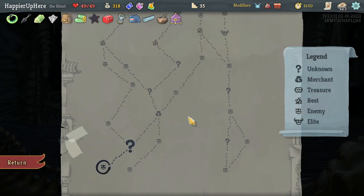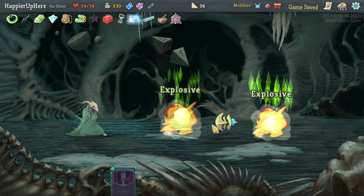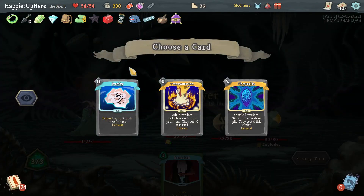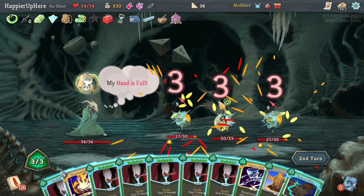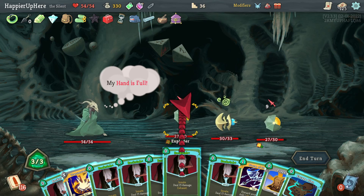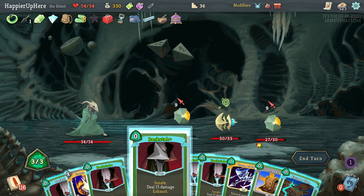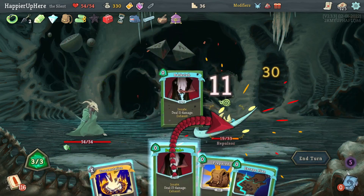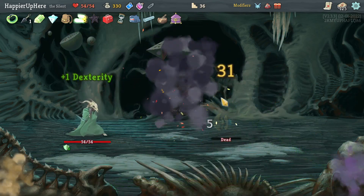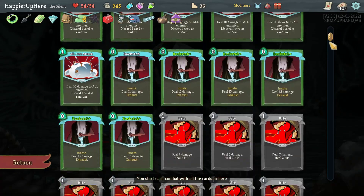I now have six Backsteps at the beginning. I could take Transportation for extra energy. Let's do two Backsteps to kill one, then Storm of Steel to kill the other — good. Got a Dex Potion, Expertise, or Piercing Well. I already have enough Expertise. How many Piercing Wells do I have? Not enough — let's get a collective on that.